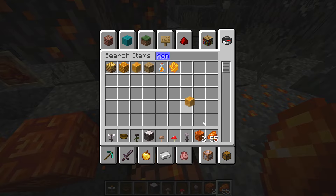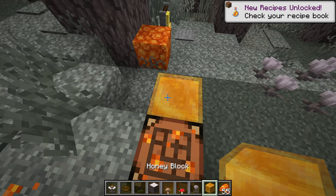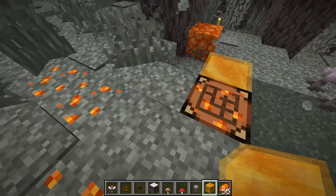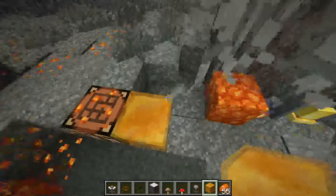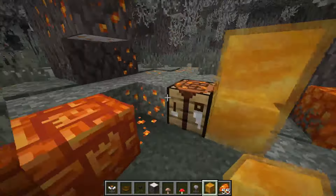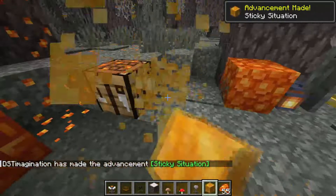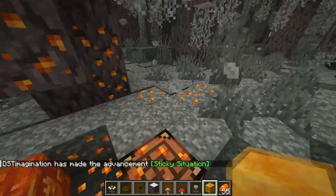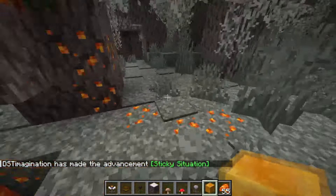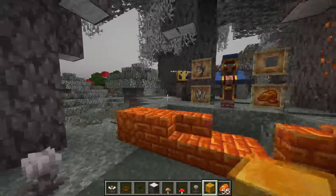Speaking of honey, if you grab a honey block you get stuck - look at how sticky it is, you can't even jump! It'd be cool if resin could work similarly - not as sticky, but if you walk through it you'd get slowed down a bit, which would be great for maps.